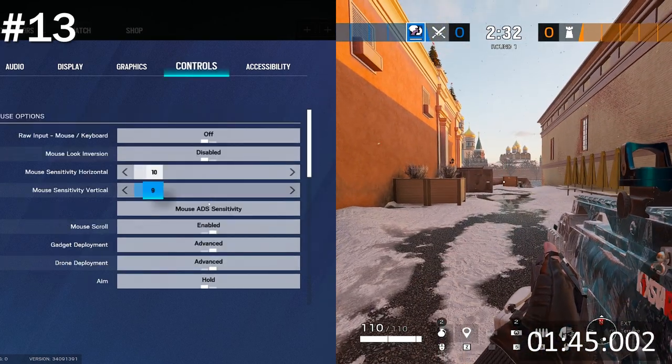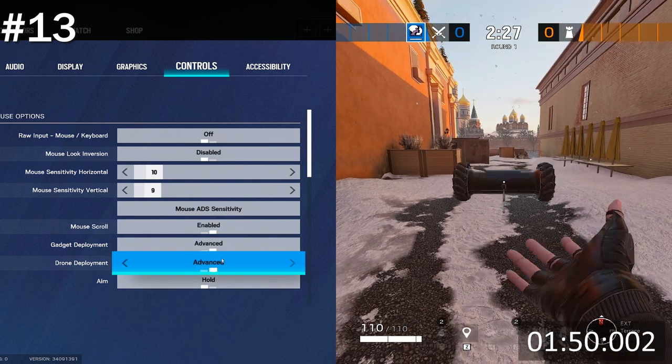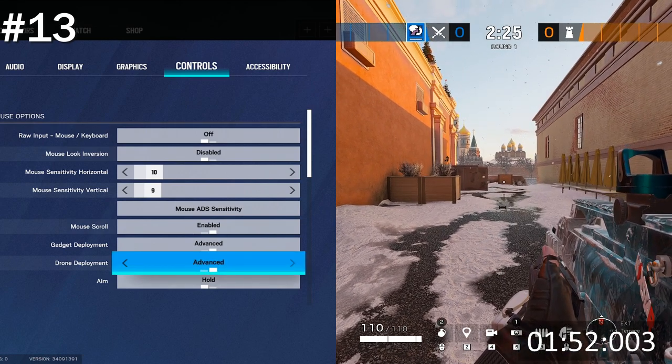Similarly, there's an option on the Controls tab called Drone Deployment. Setting this to advance means you won't automatically jump onto a drone as soon as you throw it, which can sometimes save your life.